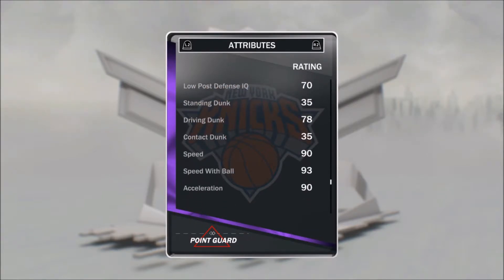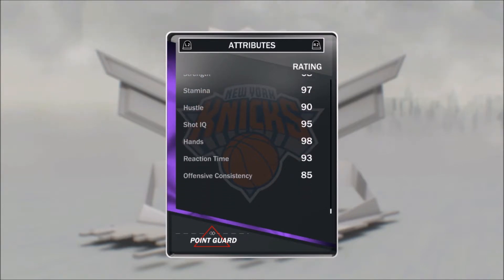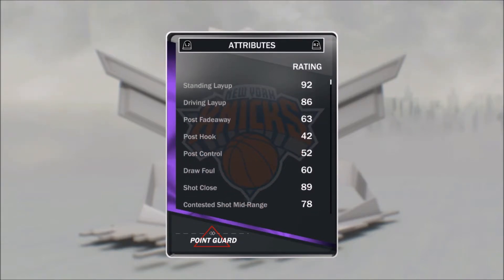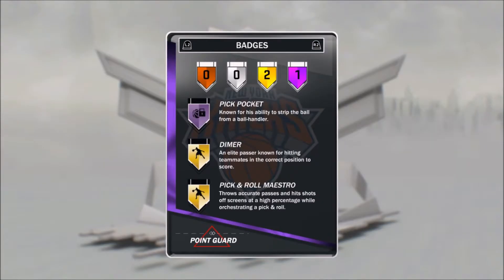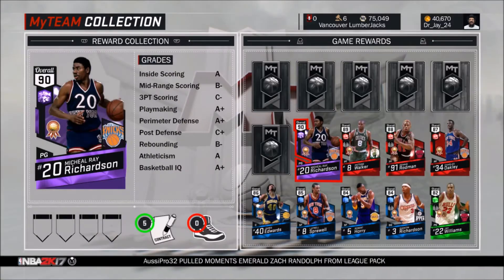Speed is at 90, speed with ball is 93 — that's nice. Acceleration is at 90. Stamina is 97. Shot IQ is at 95. His hands are 98. Reaction time is 93. Offensive consistency is only at 85 — I thought it would be better, but that's okay. He has one Hall of Fame badge: Pickpocket — known for his ability to strip the ball from a ball handler. That's nice. And two golds: Dimer and Pick and Roll Maestro. So that's kind of cool — we got a new amethyst card.